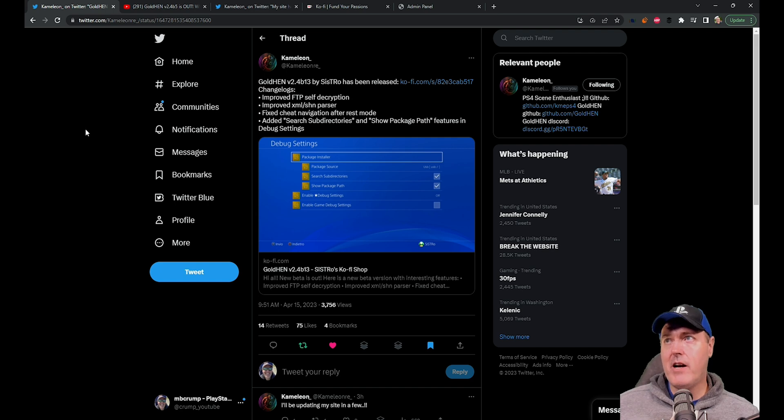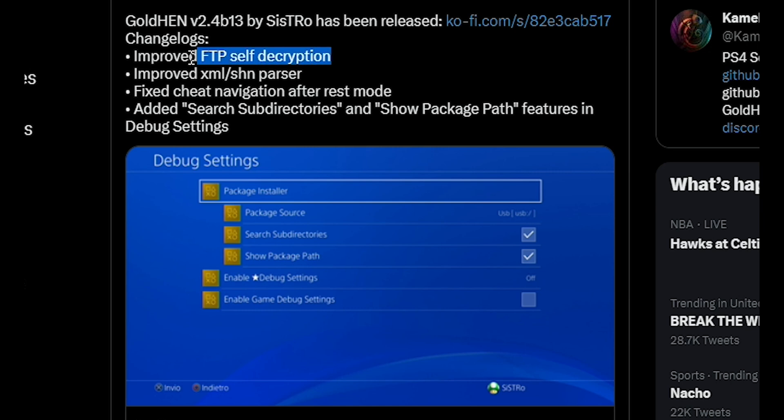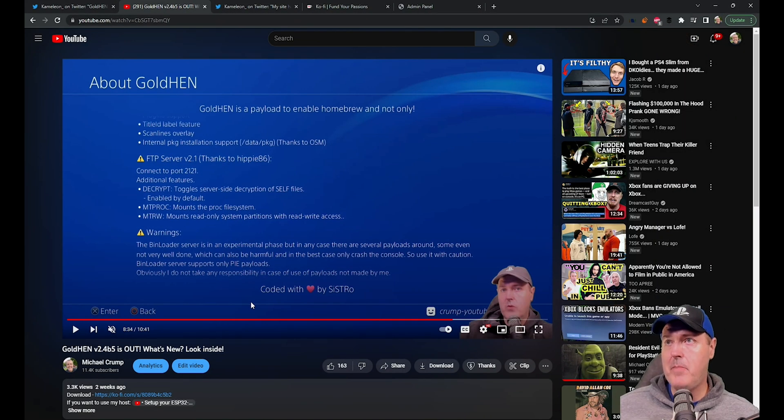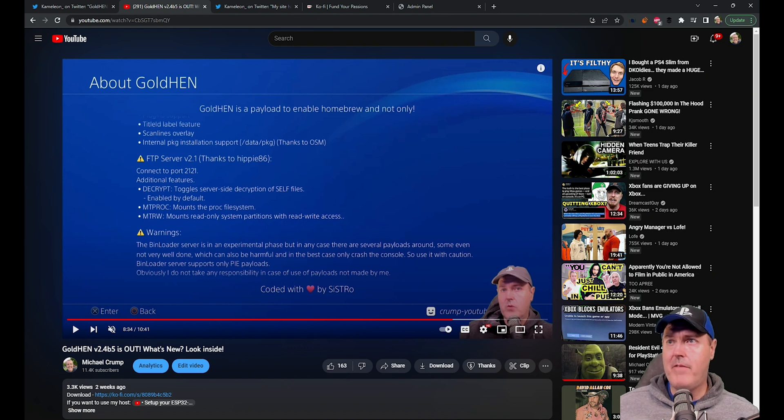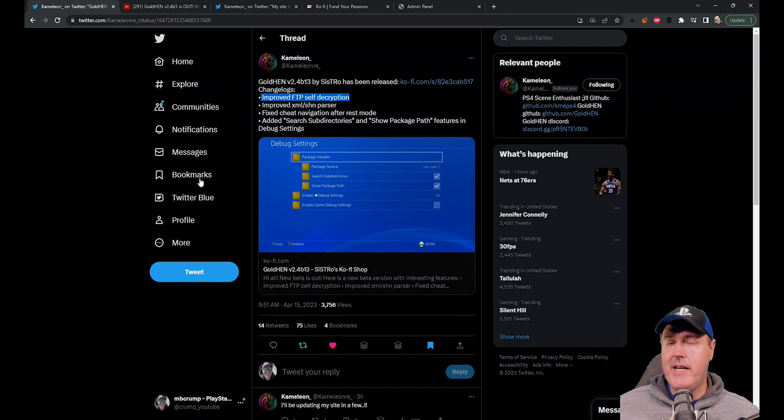The very first change is improved FTP self-decryption. In the last beta there was wording in the FTP server version 2.1 about an additional feature called decrypt, which toggles server-side decryption of SELF files and was enabled by default. That didn't necessarily work in beta 5, but over here in beta 13 it looks like those problems have been sorted.